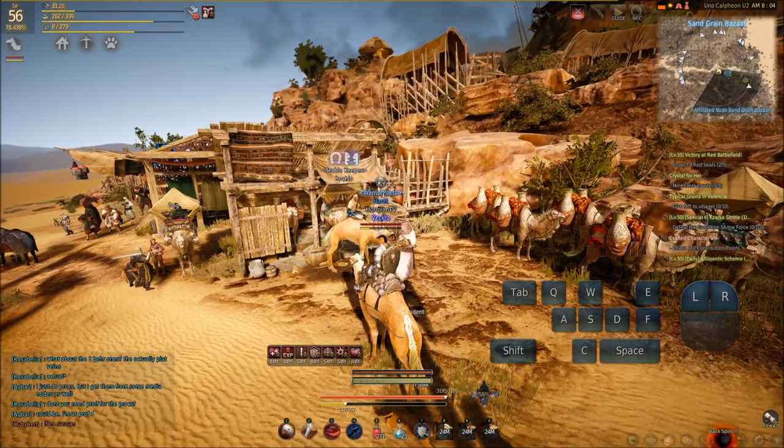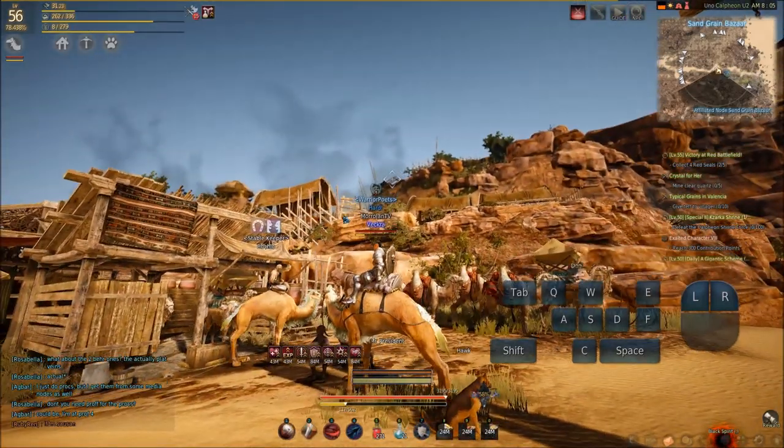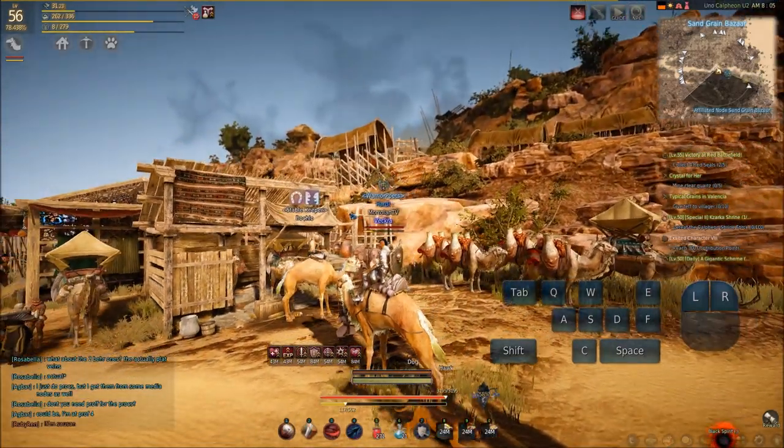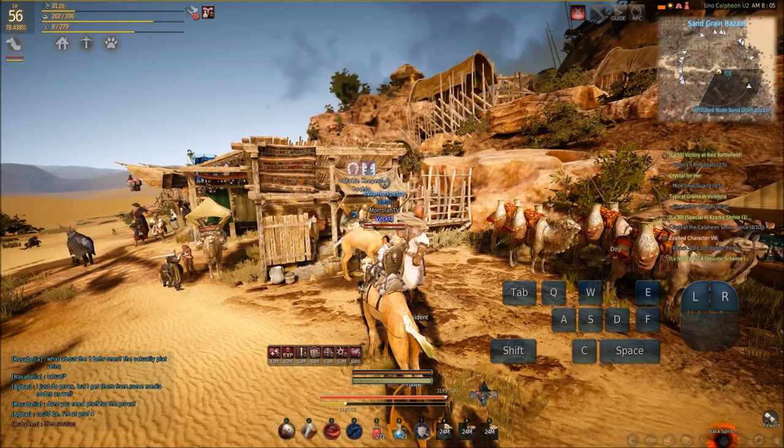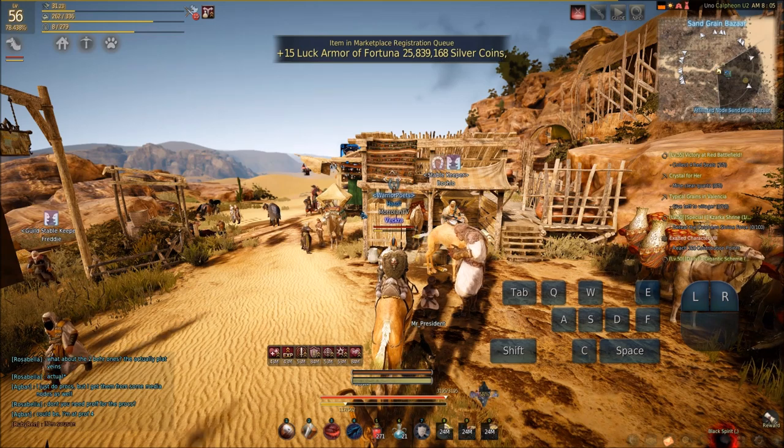Make sure you have at least 15 energy for his quest. Basically the quest is just going to be to go up these stairs into town and talk to NPCs and gain knowledge. You spend 5 energy per NPC to get the topics, and then you come back here, turn the quest in, and the camel is yours.